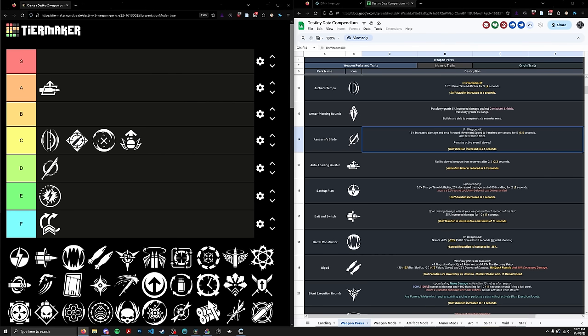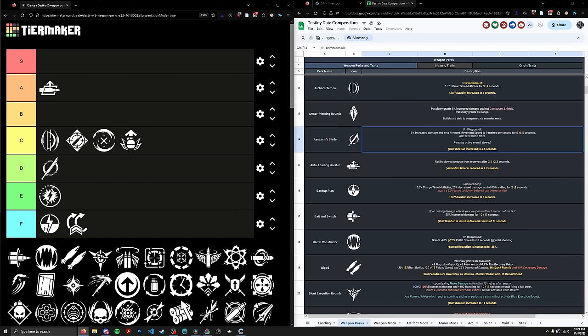Next up, we have Backup Plan. It's essentially a PvP perk designed to reduce the charge time on your Fusion Rifle — a lot of people use it on high impacts in PvP, and it's very good for that. It does technically increase your DPS on a Fusion Rifle for a short period, but it's kind of like Adagio in reverse: it decreases your charge time but also decreases your damage. So I'm going to put Backup Plan in the high section of the F tier at rank 138. It's one of the better PvP perks because it does actually increase damage in a PvE instance, but it's certainly not anything special.